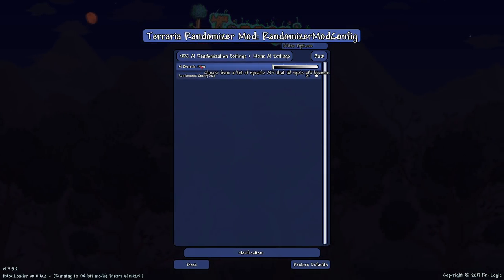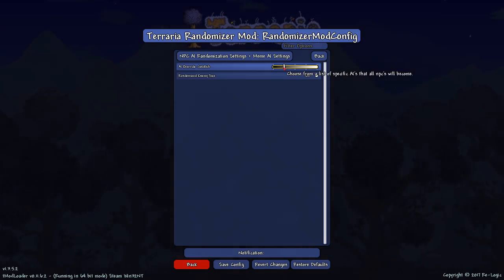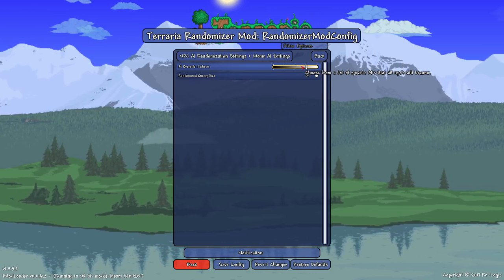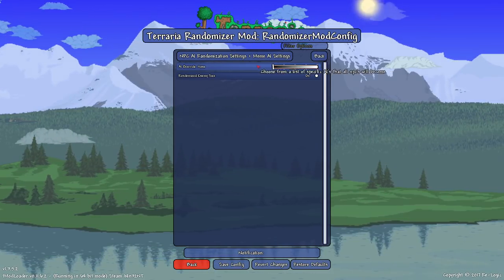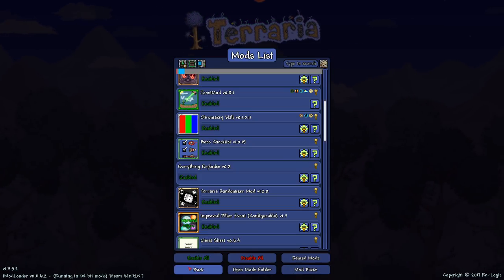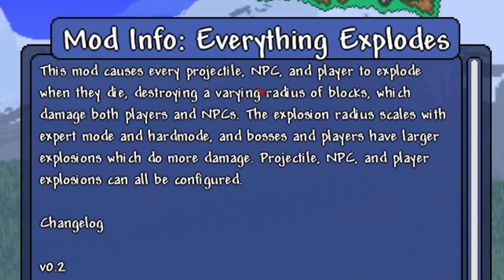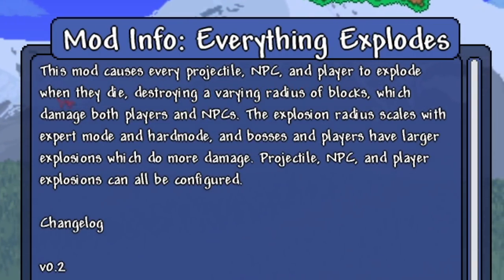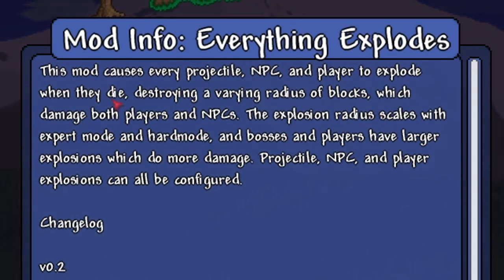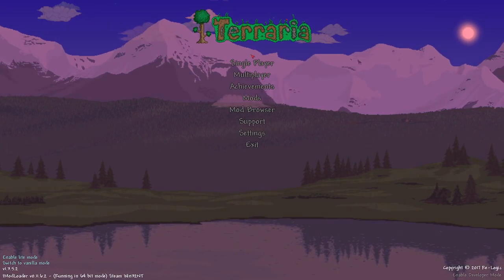There's also a setting that allows you to choose from a list of specific AIs that all NPCs will become - goldfish, spiky ball, fishron, bird - but that just might be too meme for this video. We also have this mod enabled: 'Everything Explodes.' This mod causes every projectile, NPC, and player to explode when they die, destroying a varying radius of blocks and damaging both players and NPCs. I love it.